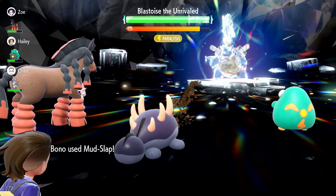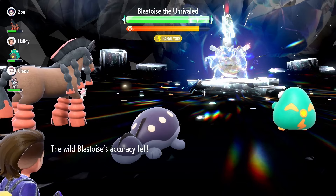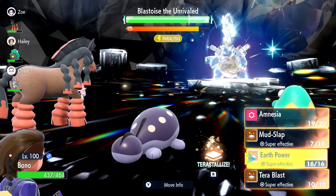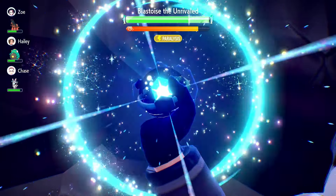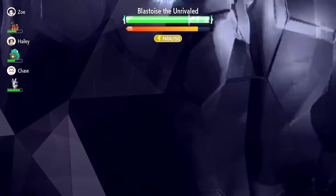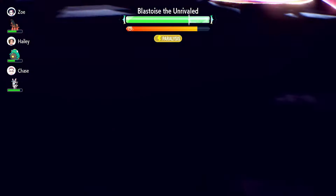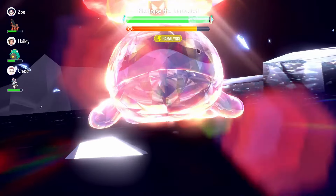It's not going to be the fastest KO, but it will be pretty consistent — that's the idea of this build. So we're going to Terra now and start going for Earth Powers. As you can see, we don't really need Shell Bell because we're not really taking damage. And I can always go for a Healed Cheer if it's really necessary. Let's get our Terra Ground Clodsire popping off here.